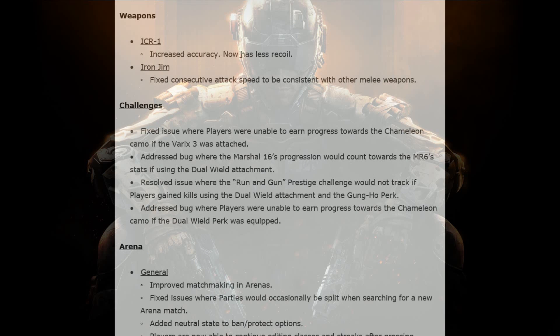The ICR has increased accuracy and now has less recoil. The Iron Gym was fixed because someone did a video saying that the Iron Gym has a different consecutive attack speed. So when you're hitting from one person to another, it was doing quicker attack speed than every other melee weapon. They updated it to make sure it was more in par with every other melee weapon. That's a good thing.